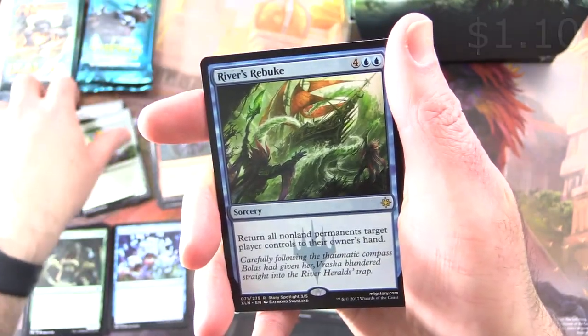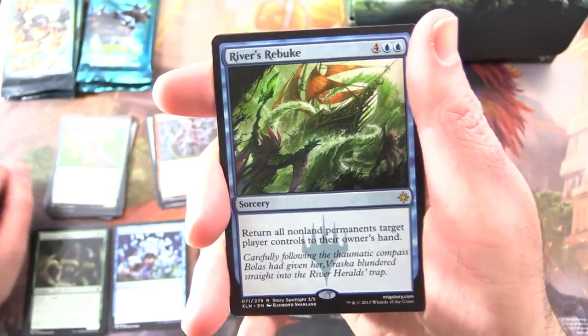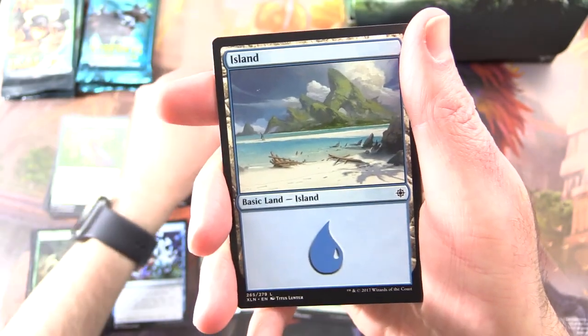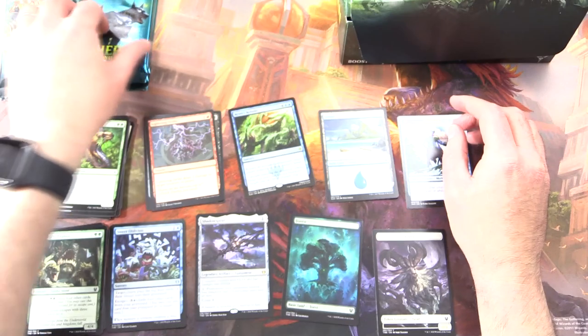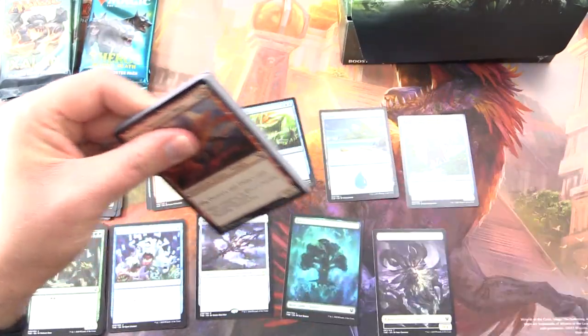And the rare is River's Rebuke — a sorcery for six. Return all non-land permanents target player controls to their owner's hand. Plus an Island and a Merfolk Token. So far I think Theros is in the lead — that Shadowspear is pretty spicy.